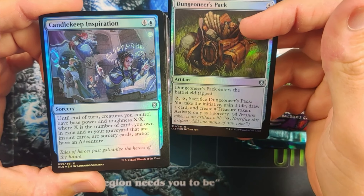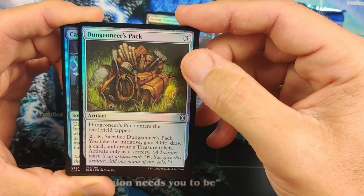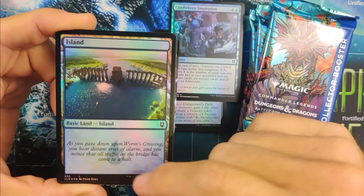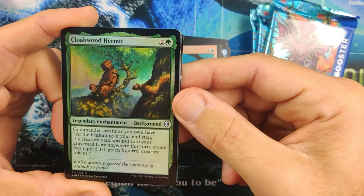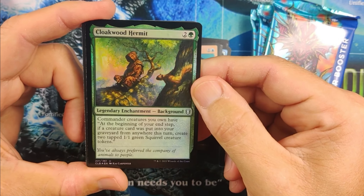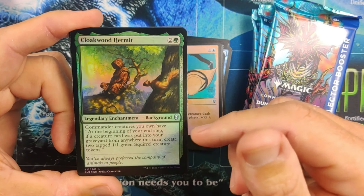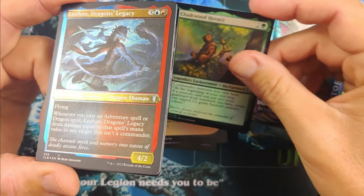Candle Inspiration, Dungeoneer's Packs — not bad. Sacrifice it, you take the initiative, gain three life, draw a card and create a treasure token, activate only as a sorcery. It costs quite a bit to do all that stuff and it comes in tapped, so not a bad card but okay. Islands — not a particular fan of these islands with all the writing on them, the art's not bad on them. There's a squirrel token kind of card — creatures you don't have at the beginning of your end step, if a creature card was put into your graveyard, create two tapped 1/1 squirrels. This is like an auto include in a squirrel commander deck. Pretty nice stuff.